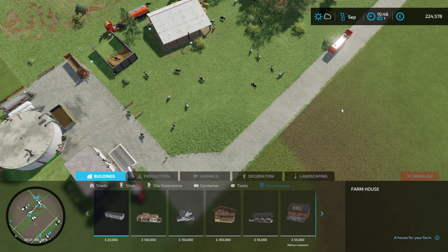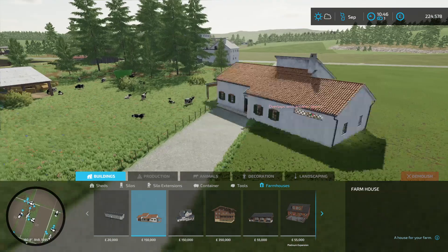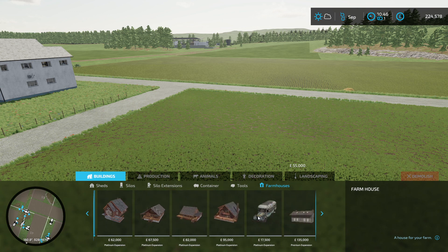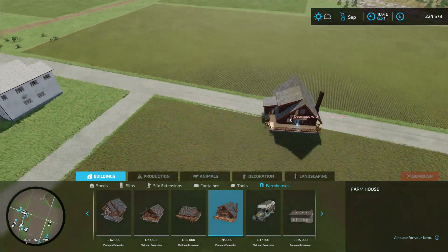Farmhouse, here we go. We are going to need quite a bit of money, it looks like, although this house doesn't look too bad. Honestly, it's quite a nice looking house, but I'm looking for something else. I want something nice — probably something like this. Honestly, nice little house, this one.